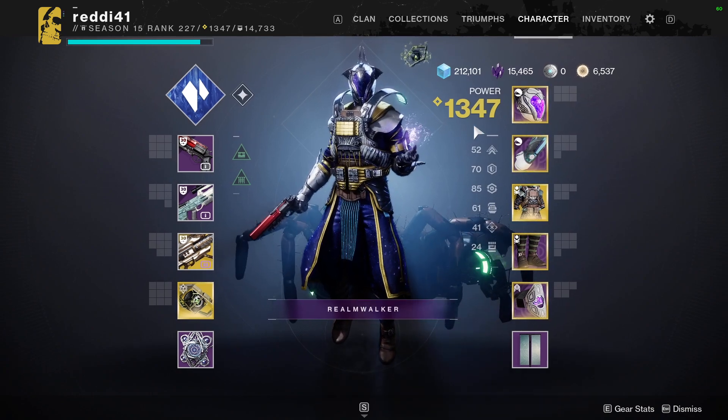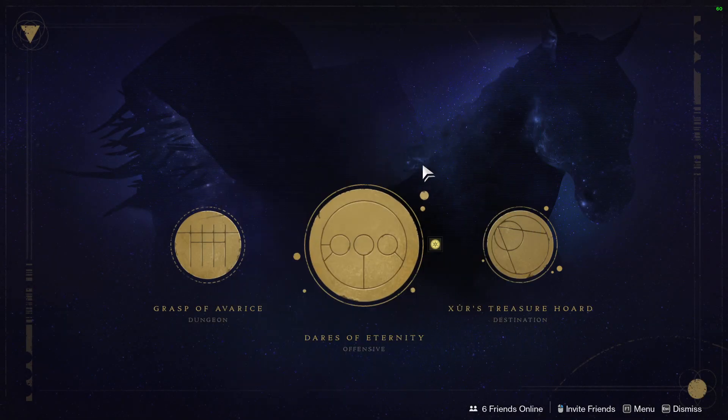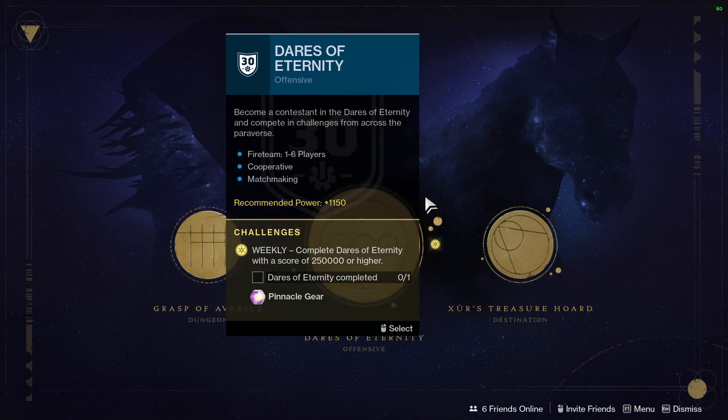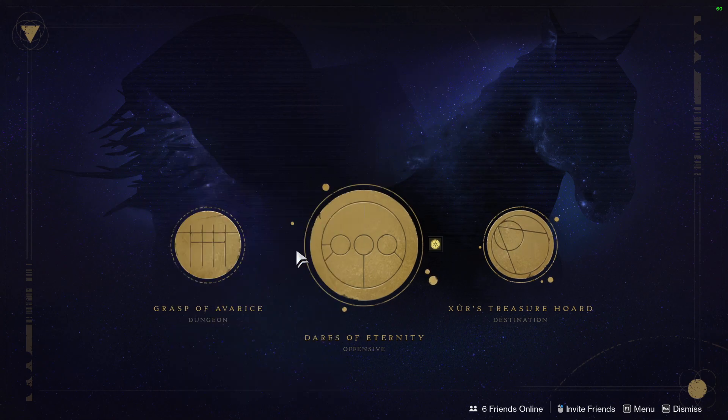First things first, you get a quest when you first log in. You're actually forced to play Dares of Eternity. Once you've finished that, head back to Xur, put the treasure key into the treasure chest, and there's a quest you can pick up at Xur called Xur's Treasure Hoard. Then you can start the dungeon.